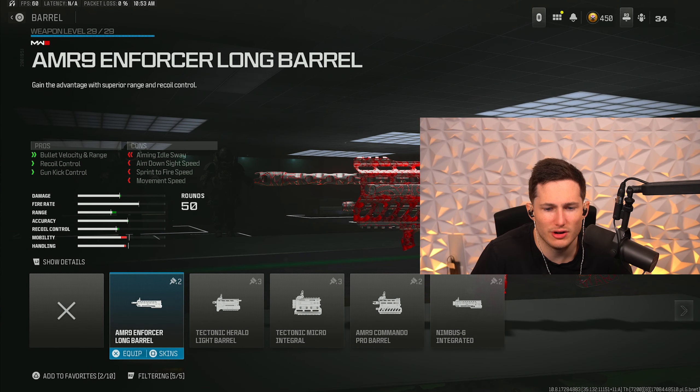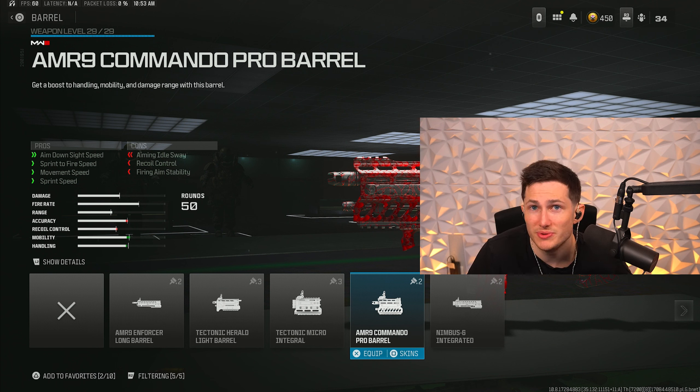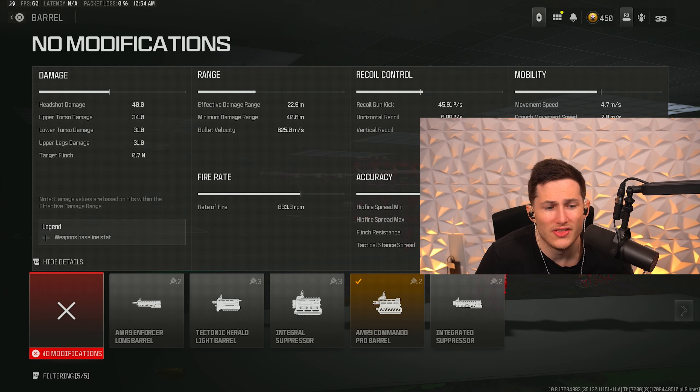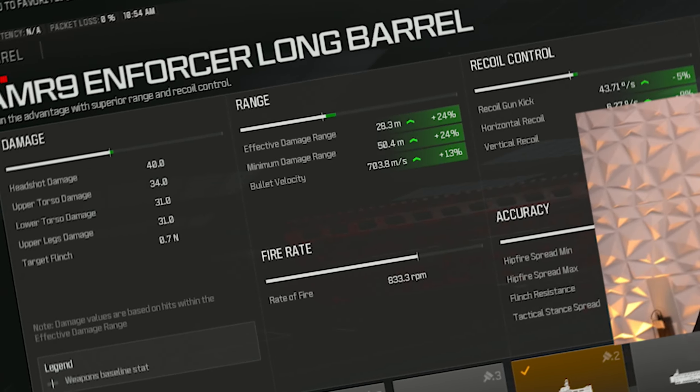For our fourth attachment, we're going to be chucking on the AMR-9 Commando Pro Barrel. This is going to significantly improve our ADS speed, sprint to fire speed, movement speed, and overall sprint speed, allowing us to run faster in gunfights. Some people like to use the Long Barrel on this, but you really don't need it — the only real reason people use it is for a little bit of extra recoil control. I think using the Long Barrel is a wasted attachment unless you're struggling with the recoil, in which case give it a shot.